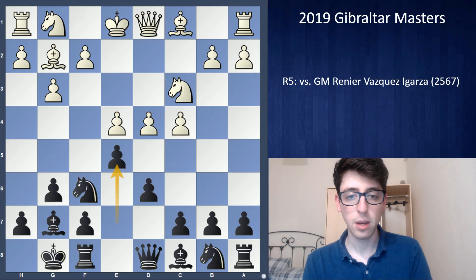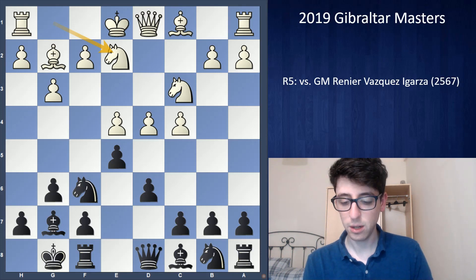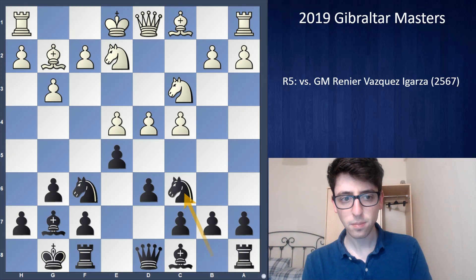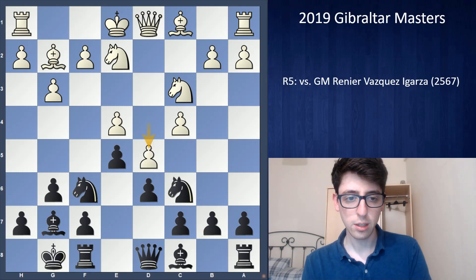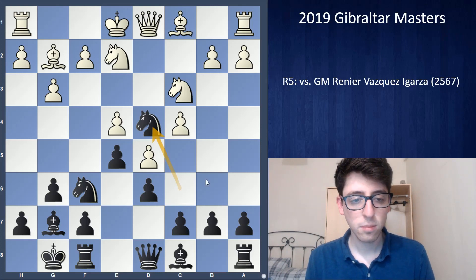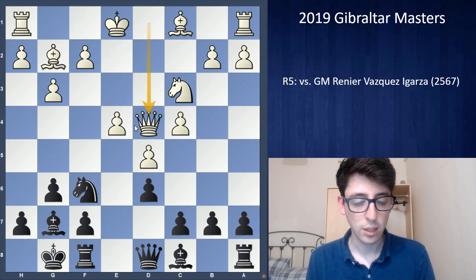I played e5 — the main move — and Nge2. This is white's idea: he's just trying to get a huge space advantage. Black has different ways of playing here, but I remembered the main way is to play Nc6, putting pressure on the center. White usually has to push d5, and then Nd4 — so I'm seemingly sacrificing a pawn.